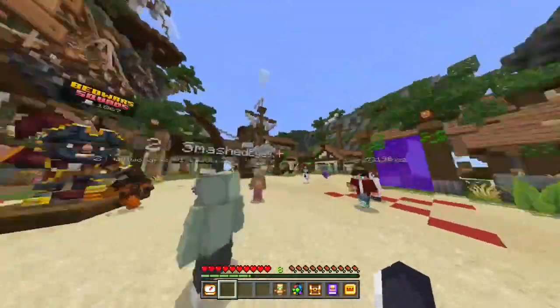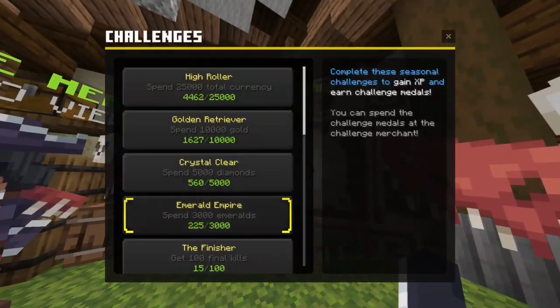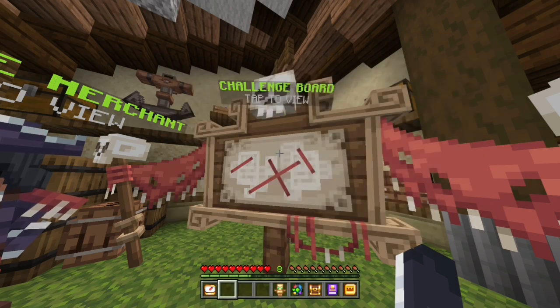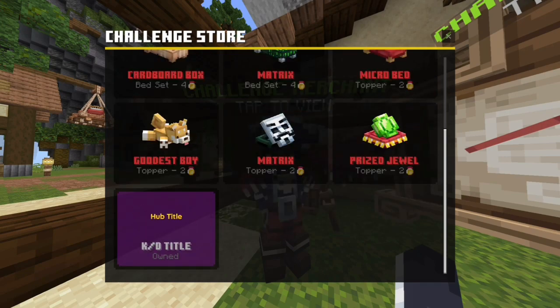Another thing they've added is the challenge merchant. If I go over here, this big slammer says challenges. I go here and click on my challenge board. I have lots of challenges and if I click on one it says I get 500 experience and one challenge medal. If I close that and go into the challenge merchant I can redeem my challenge medals for rewards.